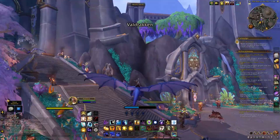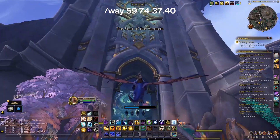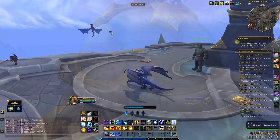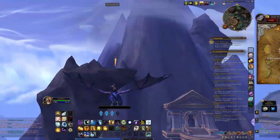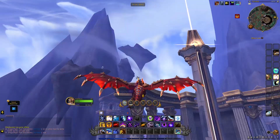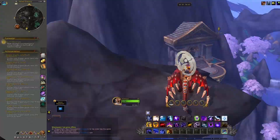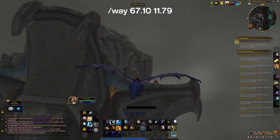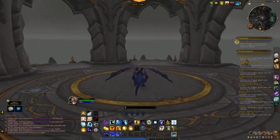The eighth glyph is the Valdrakken one, hovering on top of the main building in Valdrakken — the seat of the Aspects where you'll usually find the dragon leaders. The ninth dragon glyph is the Tyrholt one, hovering above a nearby cliff of the Tyrholt main facility. Glyph number 10 is the Vald Ossuary at the far north island of the zone, located inside a tower. At this point I think they just added a bunch of towers specifically to throw glyphs all over them.